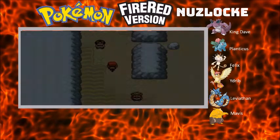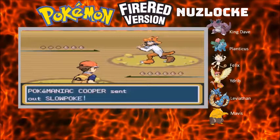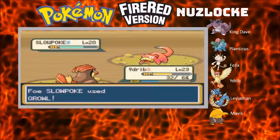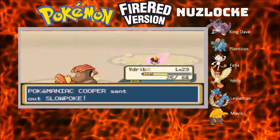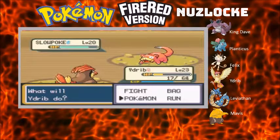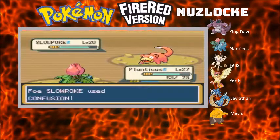I think this is the trainer who's obsessed with Professor Oak and Pokédexes. I know there's a super nerd in here that is - yeah, there we go, thought it was him. It's been a while since I played the first gen, but I do still remember little tidbits like that. He's got Slowpokes - Edrip should be able to handle this, no problem. If he keeps growling at me, that's going to be really annoying. Let's keep hammering away with Aerial Ace and get rid of it. Wow, that's a lot of experience, but I've lost quite a bit of attack strength there.